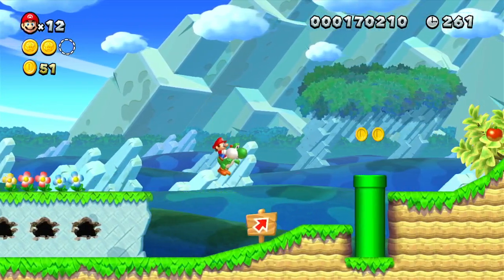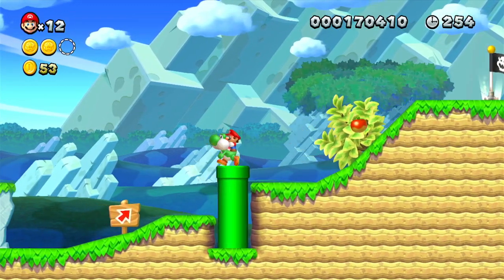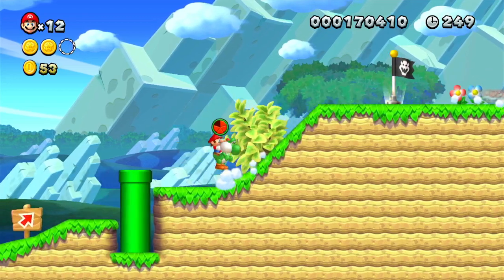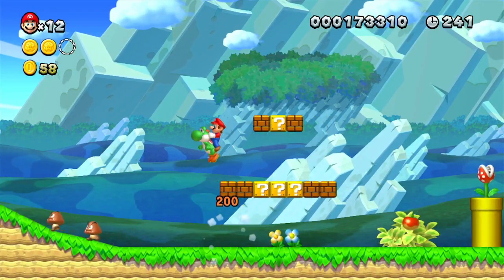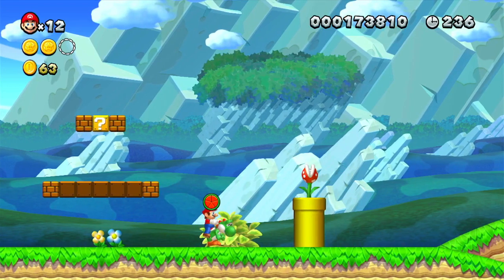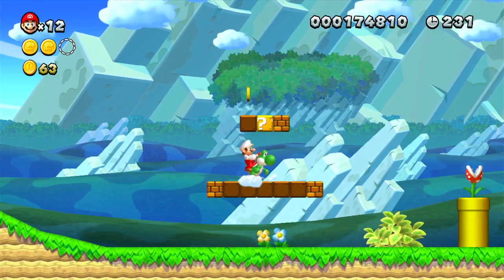We got the shell in our mouth — what are we going to do with it? We just ate another fruit. If you eat five of those, that spawns a new power-up, as you're going to see right here. And we got a fire flower. Nice.